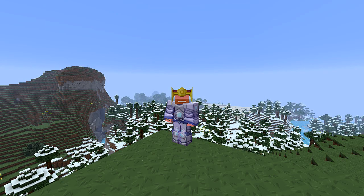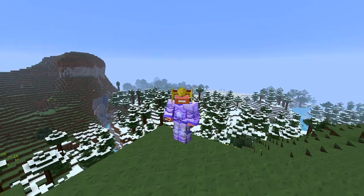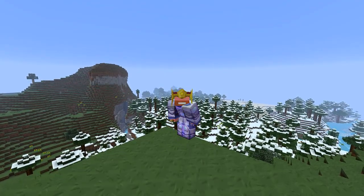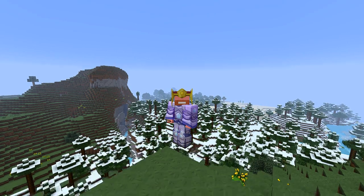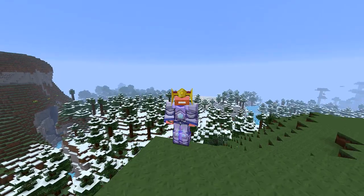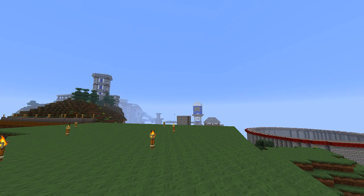Hey everyone, welcome back to MeatyCraft! I know it's been a little bit. I was letting my colony builders build in my YoggBox world, and in Hexit I'm just frustrated with the chocobos - I can't seem to breed the right colors, they just keep plopping out the yellow one. So I thought I'd come back in here and take a look around my little town area and see what I was working on.